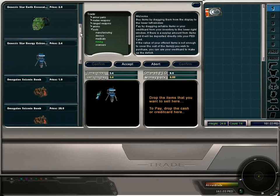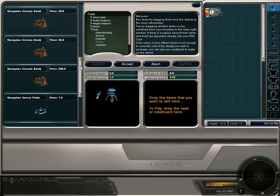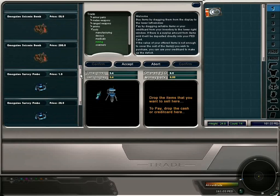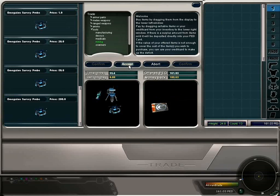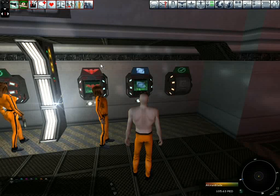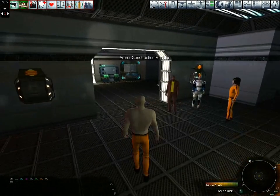For us to effectively mine we need to purchase survey probes. We need to scroll down past the seismic bombs, which are for ore mining, and select the survey probes. I'm going to take out 50 PED worth of probes with me. With that purchase we can now go mining.